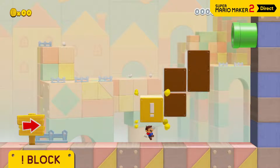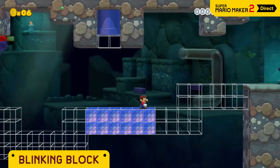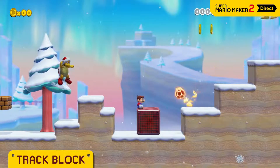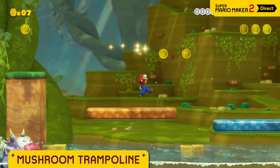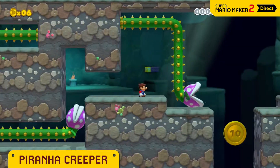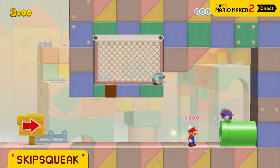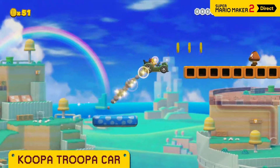The exclamation mark block extends when hit — ground pound to expand it faster. Blinking blocks phase in and out, so make sure to carefully time those jumps. The track block will follow any path you draw, and the blue one won't move until you step on it. The mushroom trampoline yields a satisfying bounce. The piranha creeper will extend wherever you draw — watch out for its spiky stem. Skipsqueaks like to try and match Mario's jumps, and sometimes you can use that to your advantage. Take this sweet ride for a spin to really tear through the course — just try not to crash it!